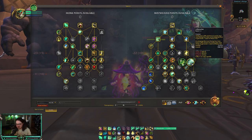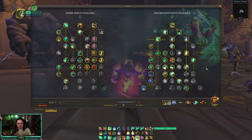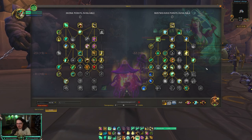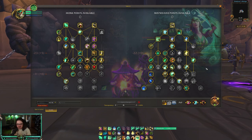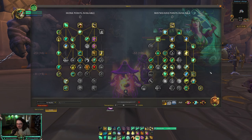Mana-wise it's a little bit rougher for Fistweaver now that Spirit of the Crane is gone, but the goal is still the same: run Haste and Vers as much as you can, tunnel down one enemy, and just grind them down until you can get them in Touch of Death range and kill them.